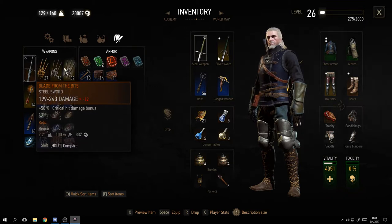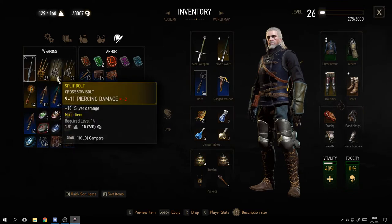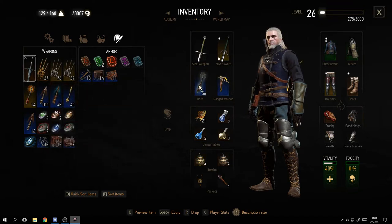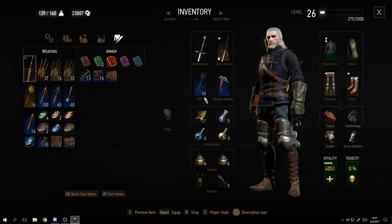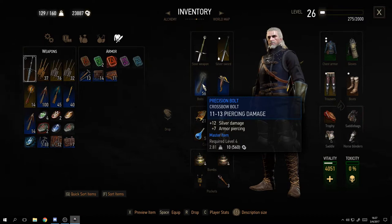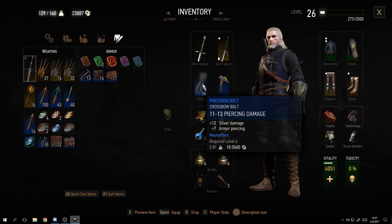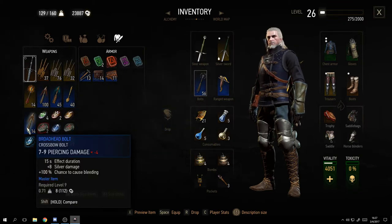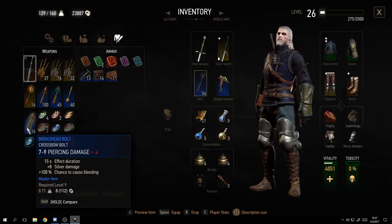These are my bolts for the crossbow - this one shows plus 2 in green, meaning it's better than what I currently have. Go through your inventory and always try to keep the best gear you can. You might prefer one weapon, but at a later point in the game it won't be strong enough and you'll need something stronger.